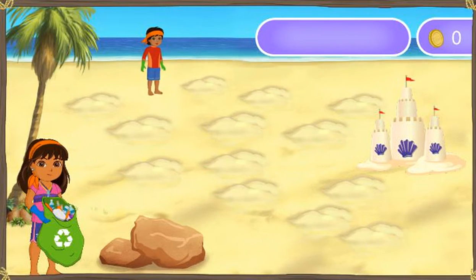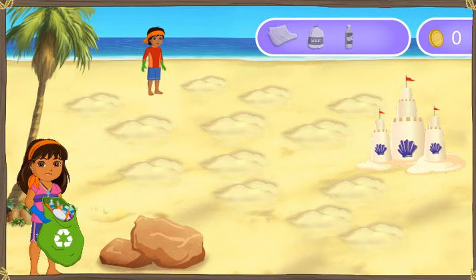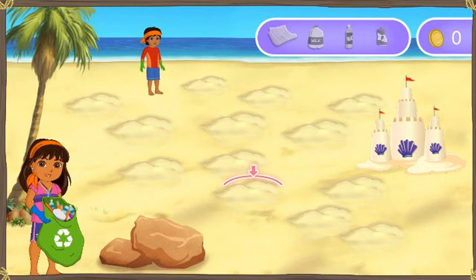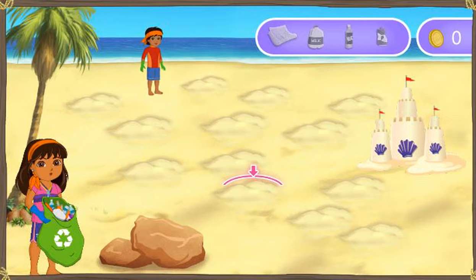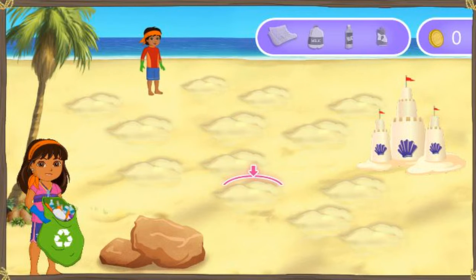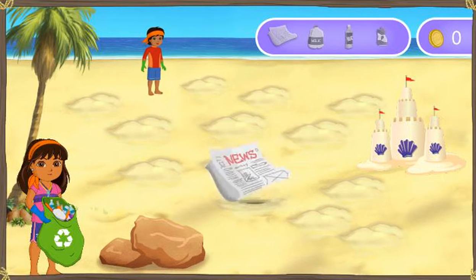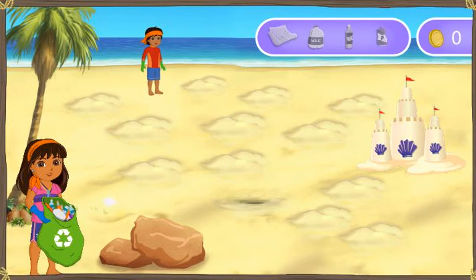Let's look for things buried in the sand to see if we can recycle them. We can recycle things like newspaper, bottles, and cans so that they can be used again. To see what's under a mound of sand like this one, click it three times. Go ahead and try it now. We found something! Great job! Let's recycle it.